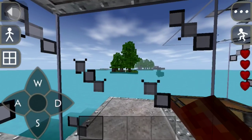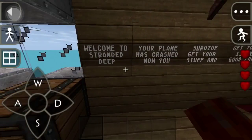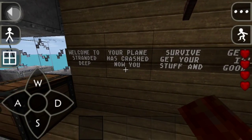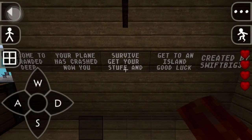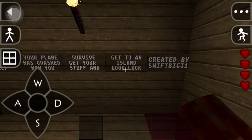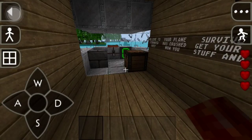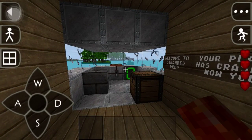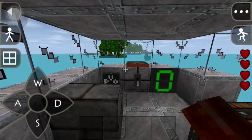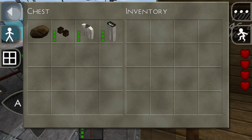There's nothing there but trees, grass and rocks, so you gotta survive. So let's read this: 'Welcome to Stranded Deep — your plane has crashed, now you survive. Get your stuff, get to an island, good luck.' Created by our course with Big31. This map will be put on the forums, so go to the forum page and download it.